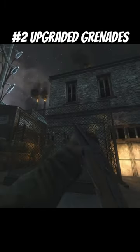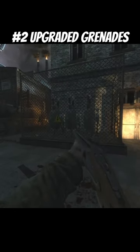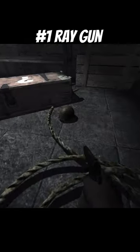And of course, don't forget about the grenade Pack-a-Punch myth — that if you threw your grenade into a little transformer thing it would upgrade them. And number one: when you knife all the helmets in Nacht der Untoten, you'll get the Ray Gun.